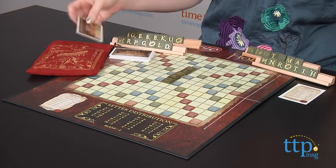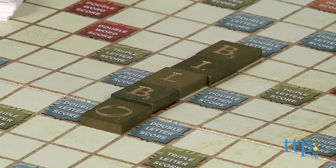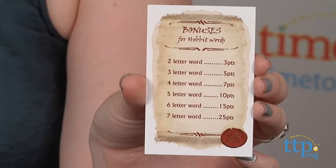You can also earn bonus points for playing words that are related to The Hobbit, such as Bilbo, Hobbit, Orc, Sword, and so many more. The extra points are determined by how many letters are in the word that you've played.